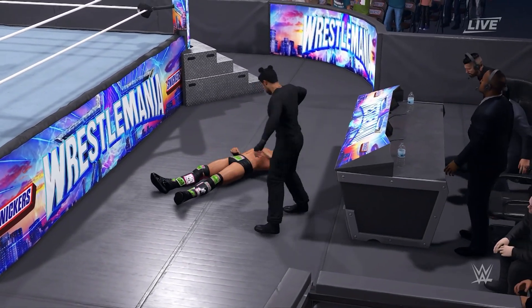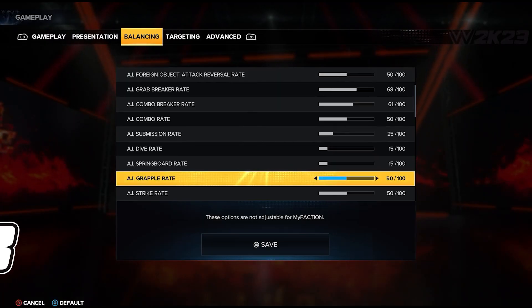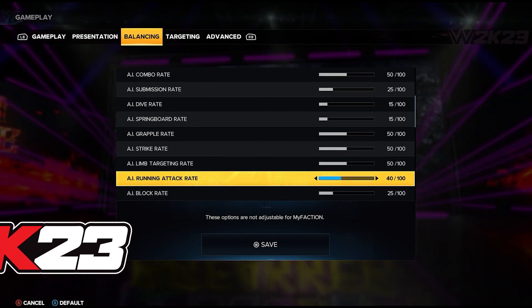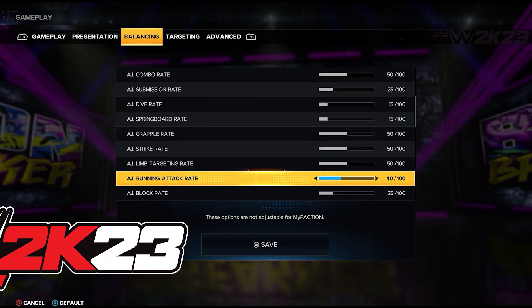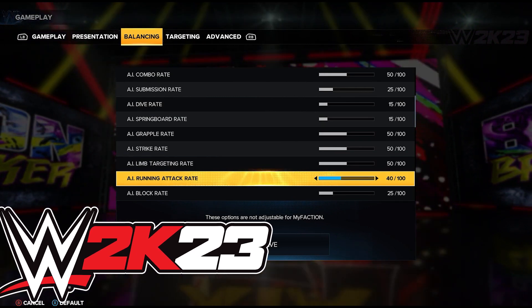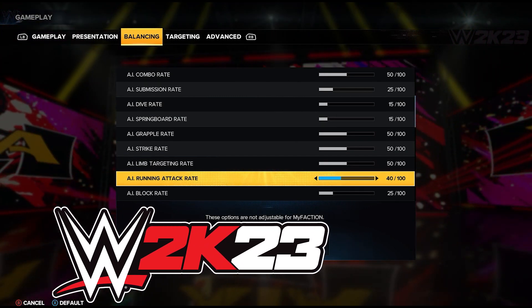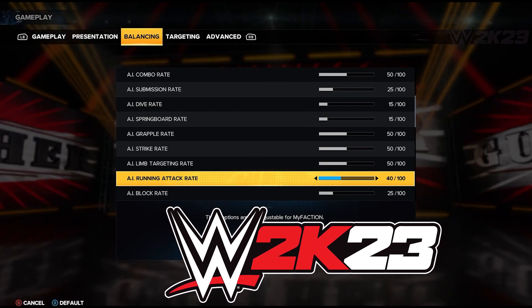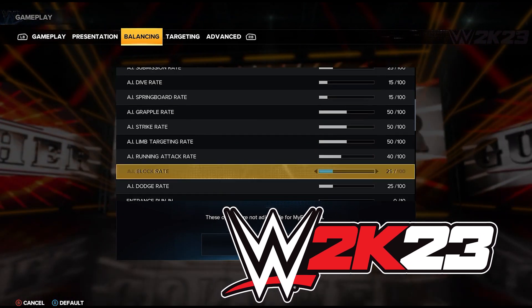Grapple rate is at 50, strike rate at 50. I have all the attacking sliders at 50, except running attack rate — it seems like they do that a little too much when it's at 50, so now it's at 40. I lowered that a little bit.